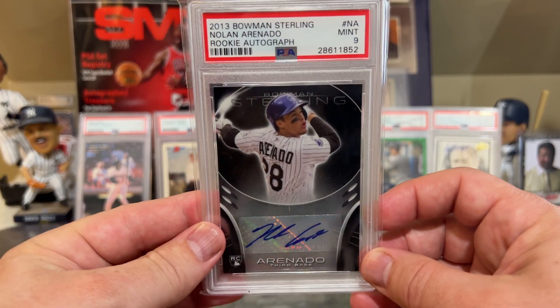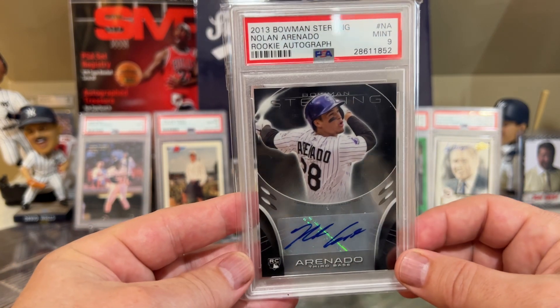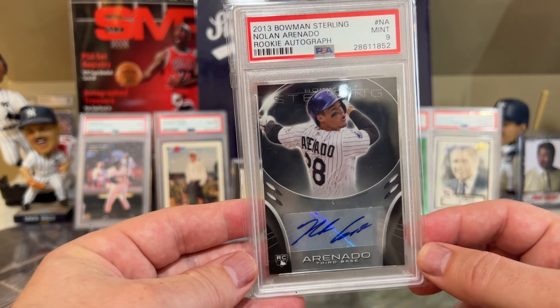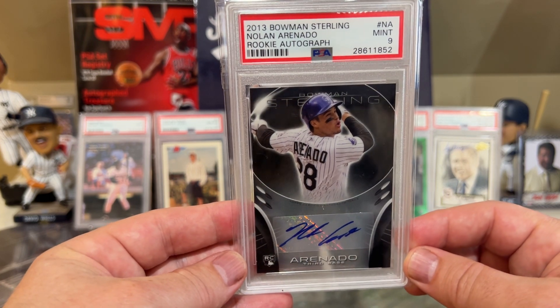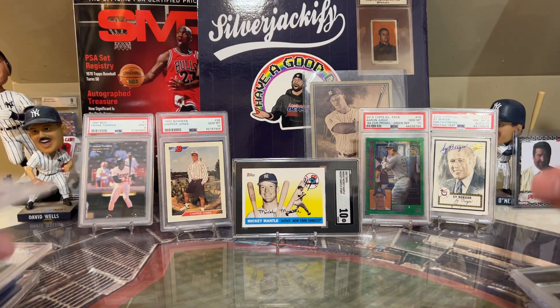At number 6 — Nolan Arenado — has a 2.2 WAR for the St. Louis Cardinals, 8 home runs, 29 RBIs. Bowman Sterling in a PSA 9. And then top 5 — at number 5 is going to be Aaron Judge.